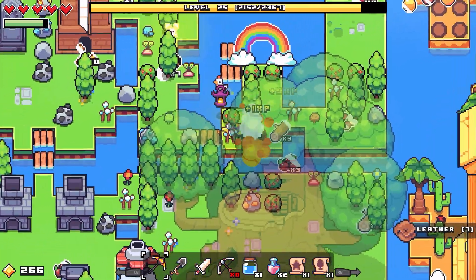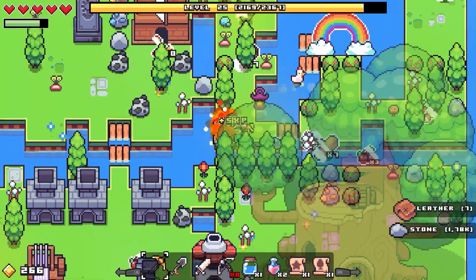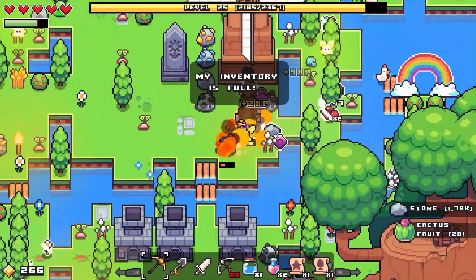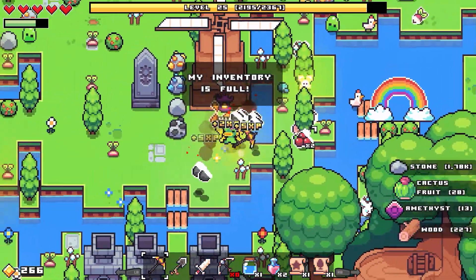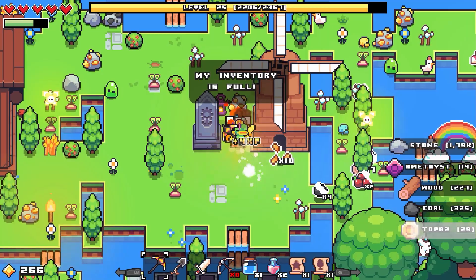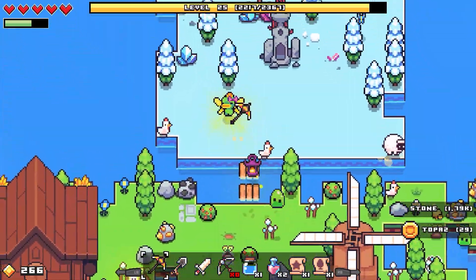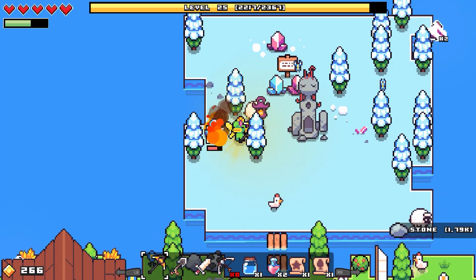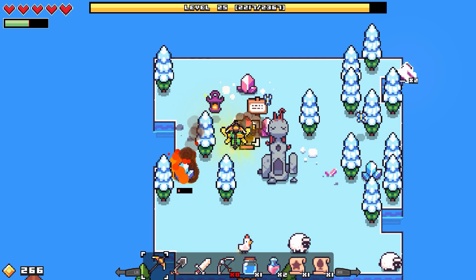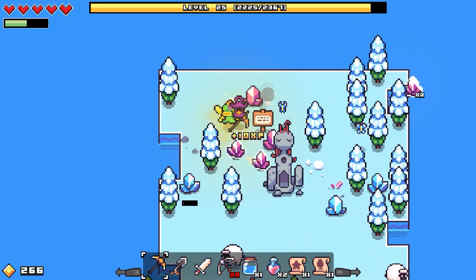Grab some trees while we come through here. Some cotton, a little bit of everything. Clear out some more coal. Let's go see if more crystals have formed — and they have. That's good. Beautiful. So we don't even have to worry about these butterflies now, which is nice.